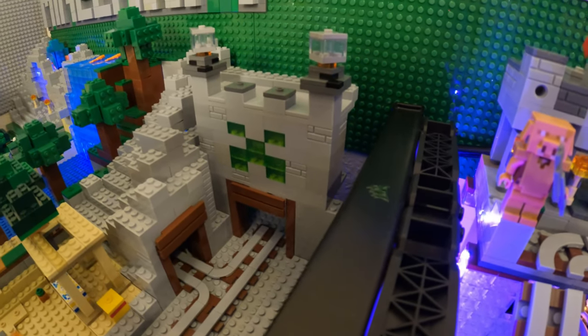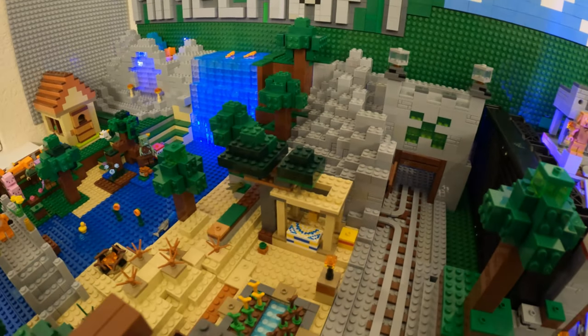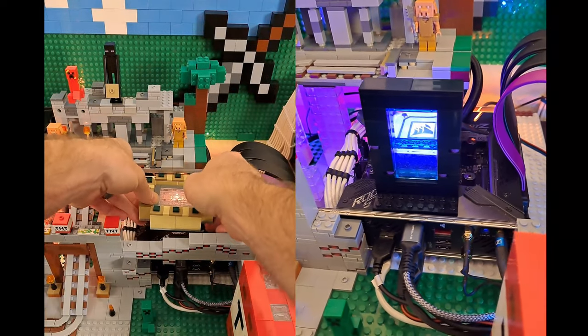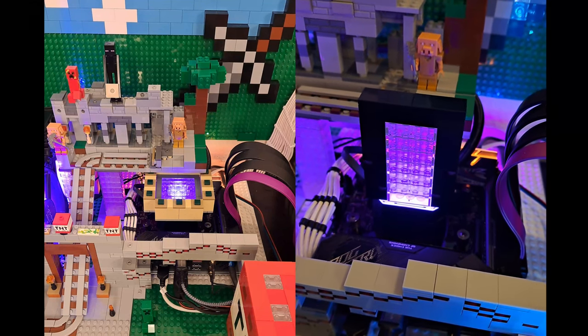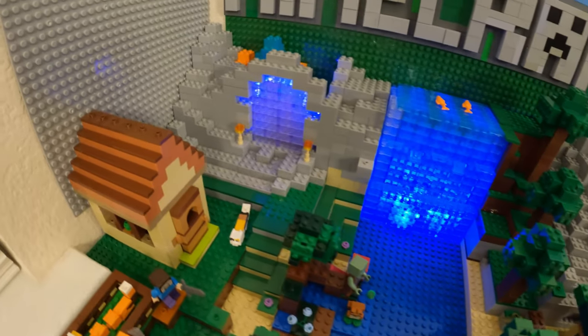Let's move on to the LEGO setup. Since the last video, I built an end portal and a nether portal. I mocked up both portals on top of the CPU water block to see how the RGB lights would look behind them, and the results were awesome.